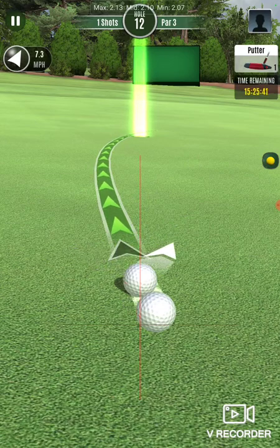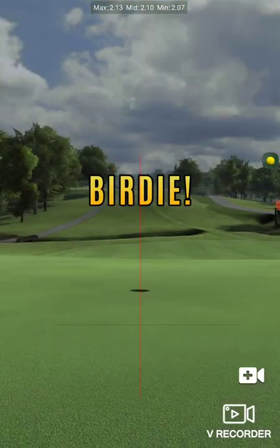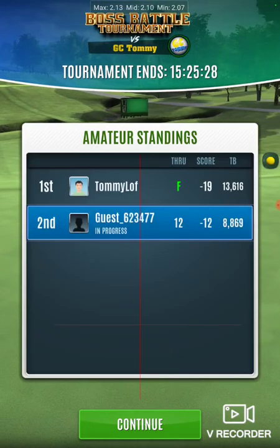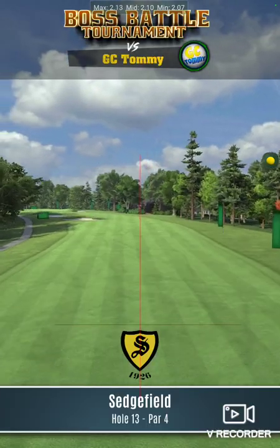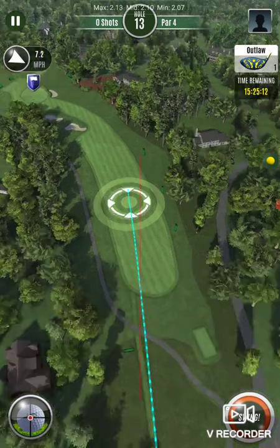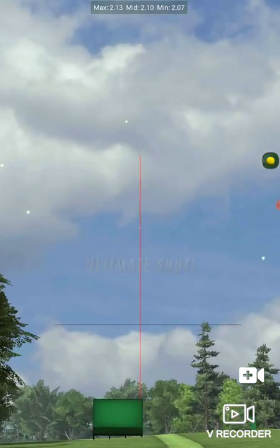You can feel free to use about two topspin there. Now, why can you use topspin on your drivers on par 3s? It's because the tee boxes are so elevated. When you shoot down to an elevated target, it checks up very rapidly. So on par 3s in the game, you hit drivers into them and they check up very quickly as a result of being so far uphill — that's why you'll see that anomaly happening.